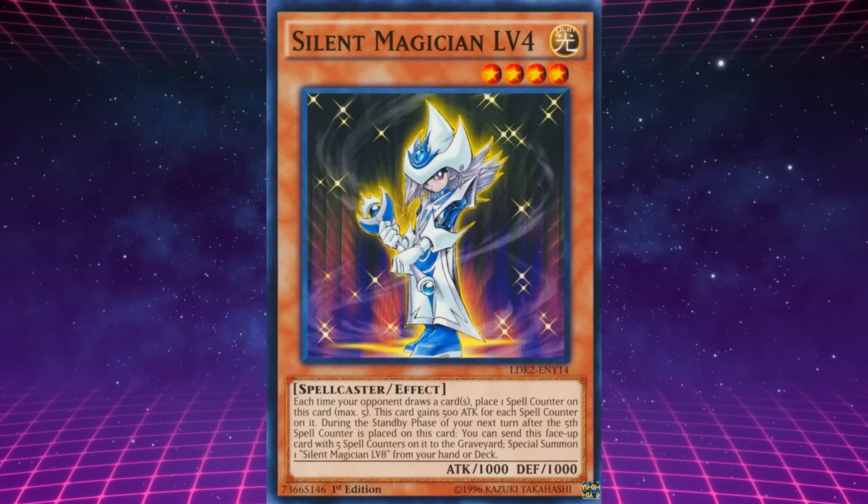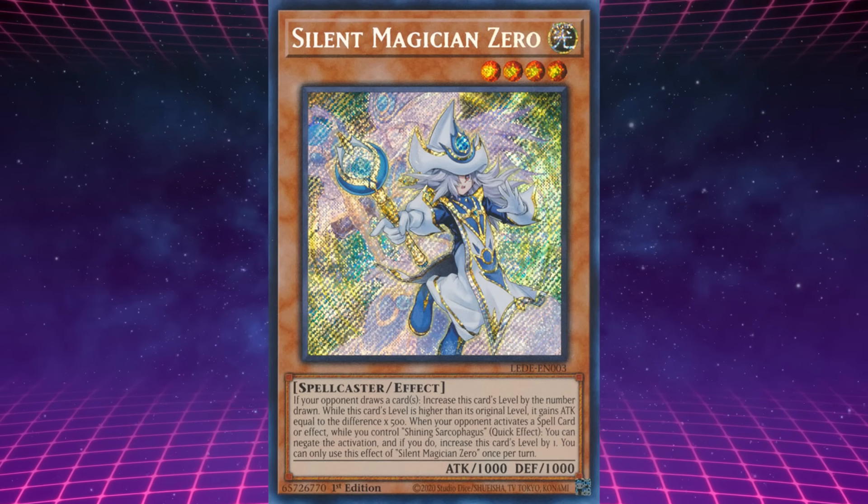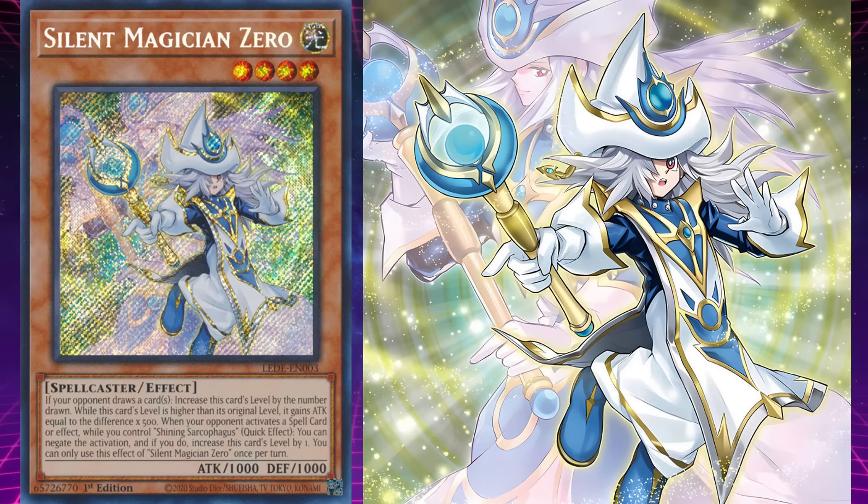Silent Magician Level 4 got upgraded into Silent Magician 0. If your opponent draws a card, increase this card's level by the number drawn. While this card's level is higher than its original level, it gains attack equal to the difference times 500. When your opponent activates a spell card or effect while you control Shining Sarcophagus, as a quick effect you can negate the activation and if you do, increase this card's level by 1. This monster pairs really well with its accompanying support card, which it appears in the artwork of in its older version form.